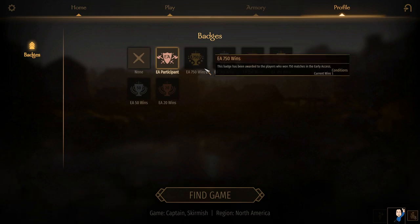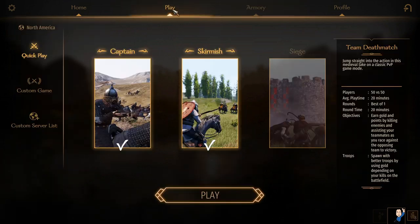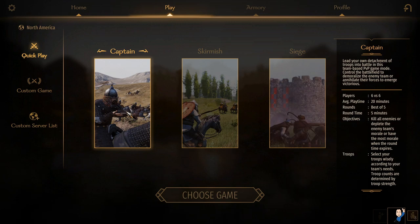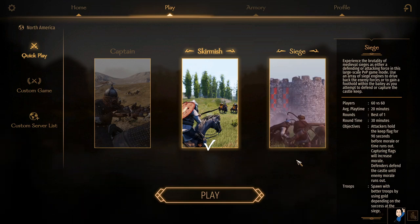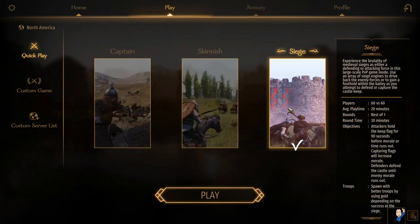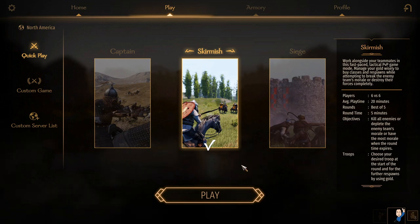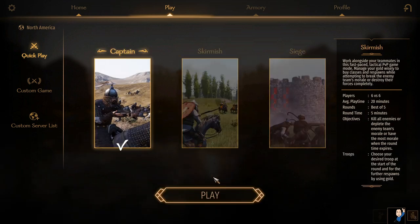When you go into the play screen there are a lot of different screens — there's the armory where you can equip badges and look at what's available. There are three main modes: Captain, where you control a squad of nine to fourteen soldiers; Skirmish, which is a 6v6 battle — terrible for me because I'm not good at such things; and Siege, which is a big 60 versus 60 battle.